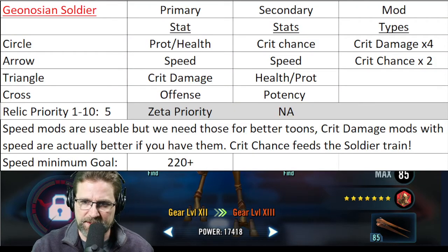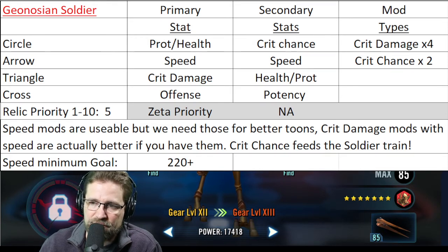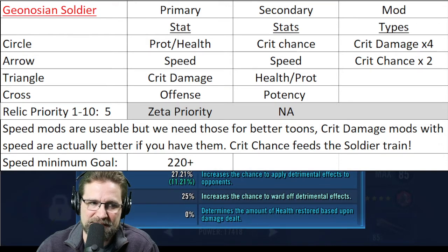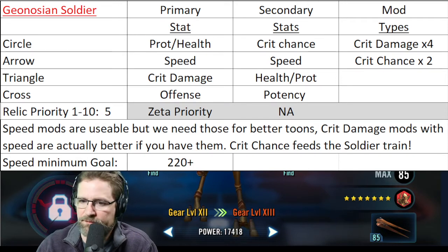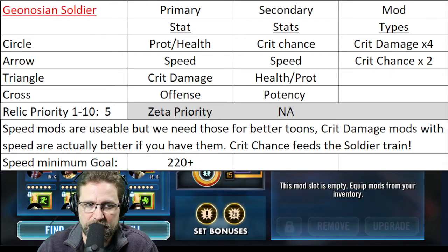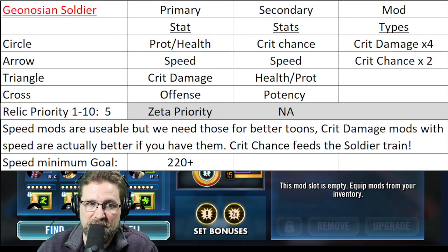He's got a pretty simple kit with only three abilities. With these guys you want protection and health. The circle you're going to want protection or health in general. The arrow you're going to want speed. The triangle you want crit damage because you're going to have naturally high crit chance, and any excess crit chance you can find on secondaries would be amazing to boost that up. The cross you're going to want offense because you want him hitting pretty hard. You could put a potency cross, but it just wouldn't raise it up enough to make it worth it — he's got low natural potency, and from what I see, tenacity down doesn't miss very often. For secondaries, your priority is going to be crit chance. I've got high crit chance on my secondary, and I tried to find mods that had speed on them as well. Speed is your secondary priority, then health and protection, and then potency last.